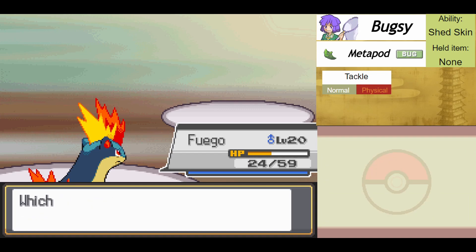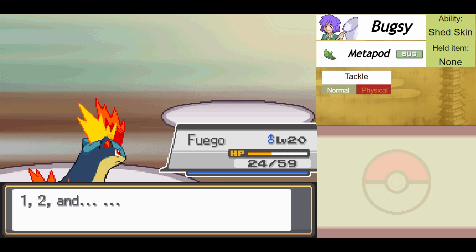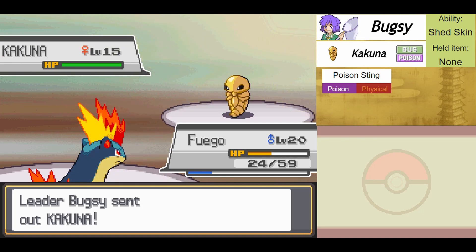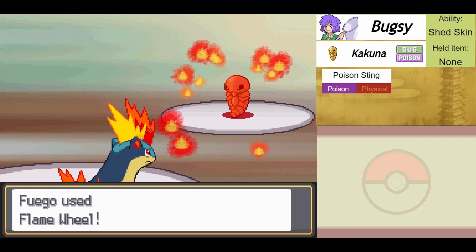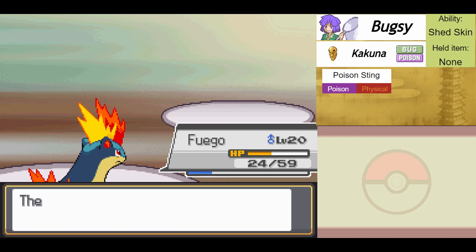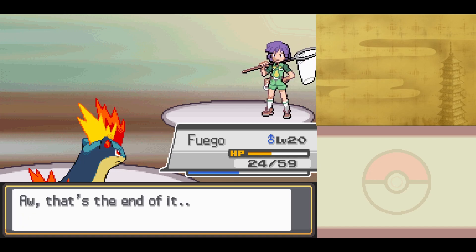We're going to learn Flame Wheel, which is just a better Ember and it's a physical move — so I'll be using my physical attack stat, which is very good. Fuego learned Flame Wheel. Let's test that move out on his final Pokemon, Kakuna — level 15, Bug-Poison type, Shedskin ability, only knowing Poison Sting. I really don't know what they're doing with this gym. Kakuna is down and out just like that.